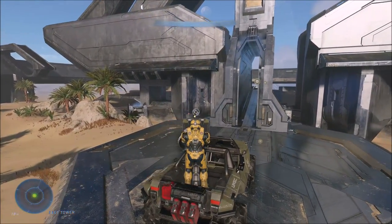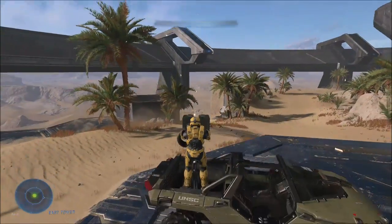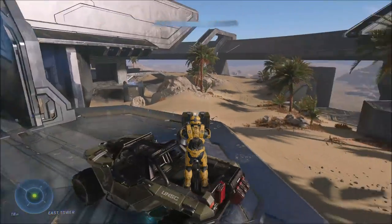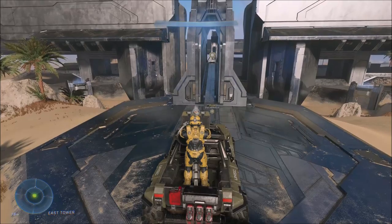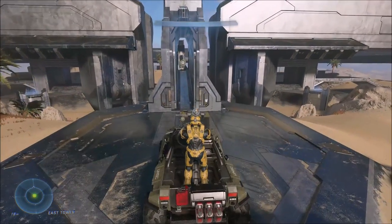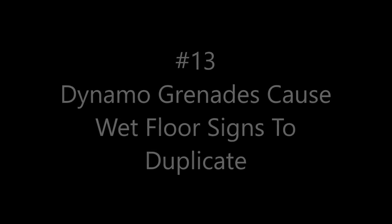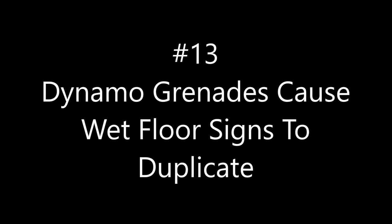Another thing that's back: chaingun turrets and machine gun turrets no longer overheat. Starting with Halo Reach, after firing a machine gun turret for a while the heat would build up, overheat, and you'd have to wait for it to cool down before shooting again — done for balancing, though there's really no reason for it in campaign. Fortunately that's all gone now.